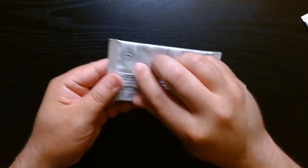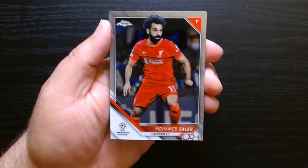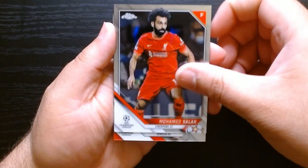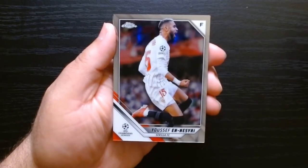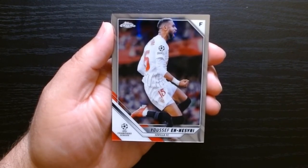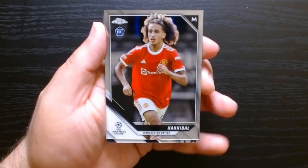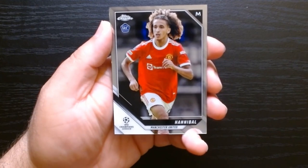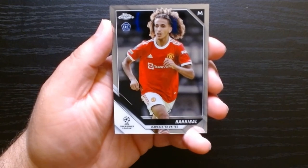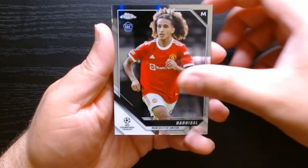Pack number three. There is Mohamed Salah — Mohamed Salah for Liverpool, one of the best strikers. I don't know how he's doing it, but he's always been one of the best. Yousef Nesidi from Sevilla. Hannibal — look at that, only has one name, that's kind of nice. Maybe he's Brazilian too. Hannibal for Manchester United, who has really fallen off.